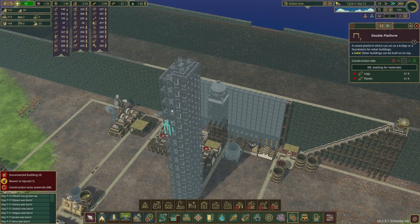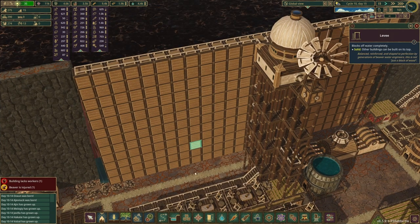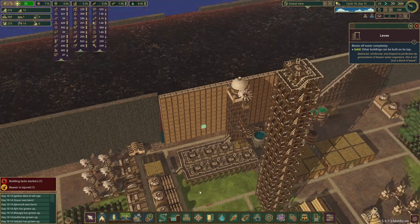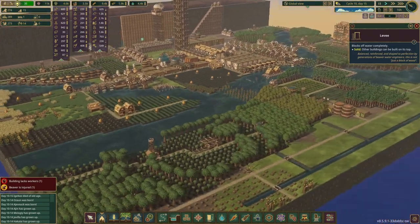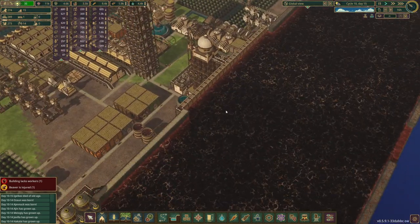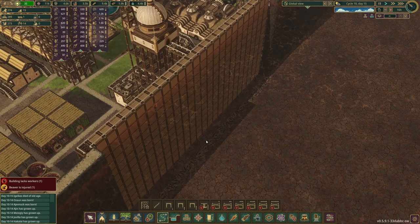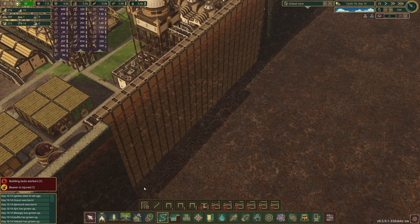I'm gonna build a nice skyscraper here so the beavers can see the tsunami from the top. The dam is complete - it took a little bit longer than I expected but I got a little distracted. We blew out the back side of the dam using dynamite - it wasn't that interesting to watch. Dynamite in this game isn't that fun but if you insist I'll show it to you.